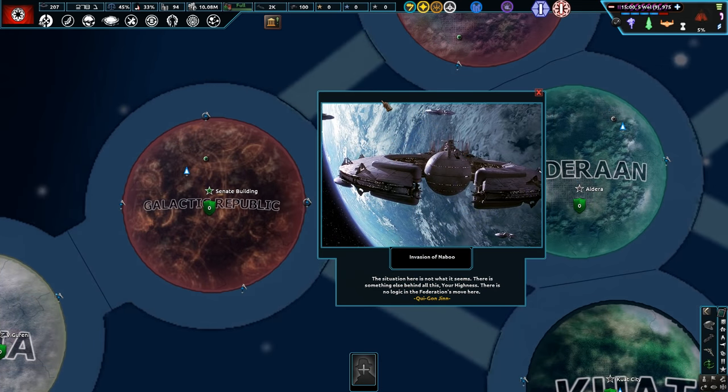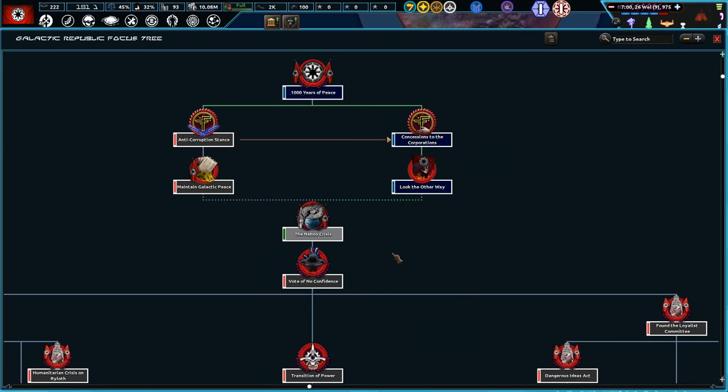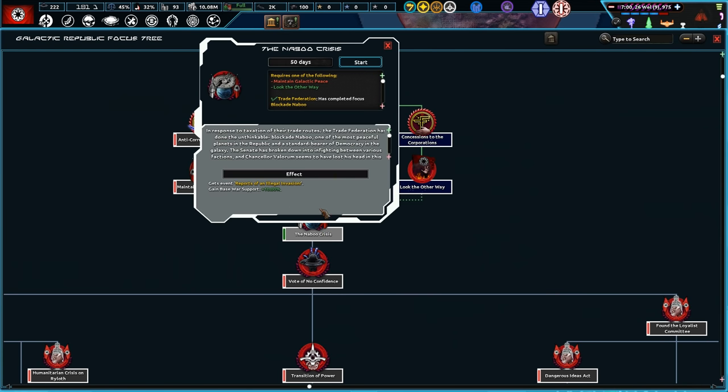The first mission chain is kicking off — the invasion of Naboo. Qui-Gon Jinn: 'The situation here is not what it seems.' We'll eventually want to go down to a vote of no confidence to officially start off the Naboo Crisis. The droids will probably invade Naboo, so let's start things off.